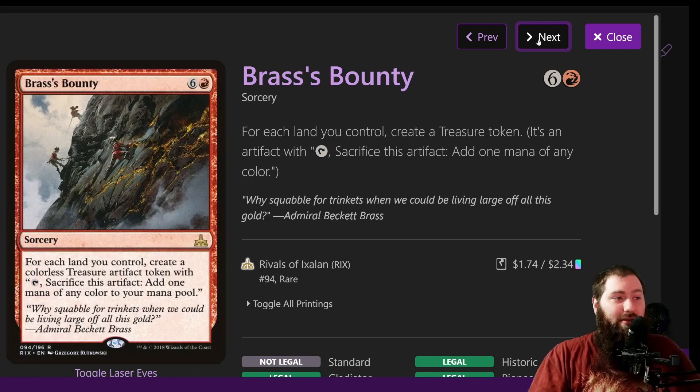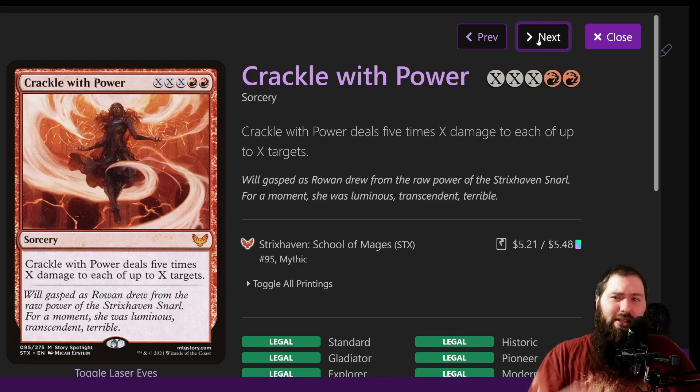Brass's Bounty: for seven mana, for each land you control, create a treasure token. Typically you'll have five or six lands, so you cast this and get five or six treasures that can be used to tap for your instants and sorceries. Your instants and sorceries or existing tokens can help cast Brass's Bounty because it's expensive, but in this deck it's actually not. You're going to see a lot of high-cost instants and sorceries — Crackle with Power, for instance, it's not out of the question to have X be four, five, or six and do 20, 30, or 40 damage to each target.